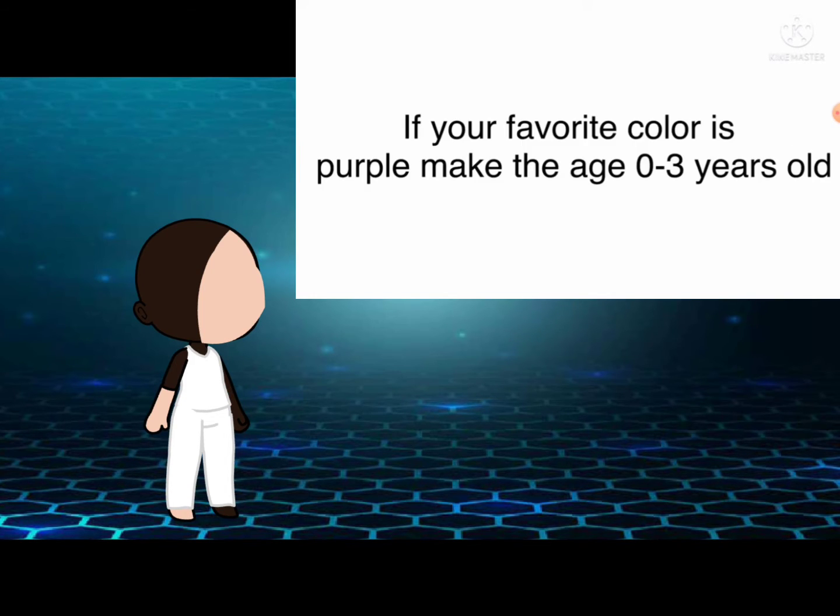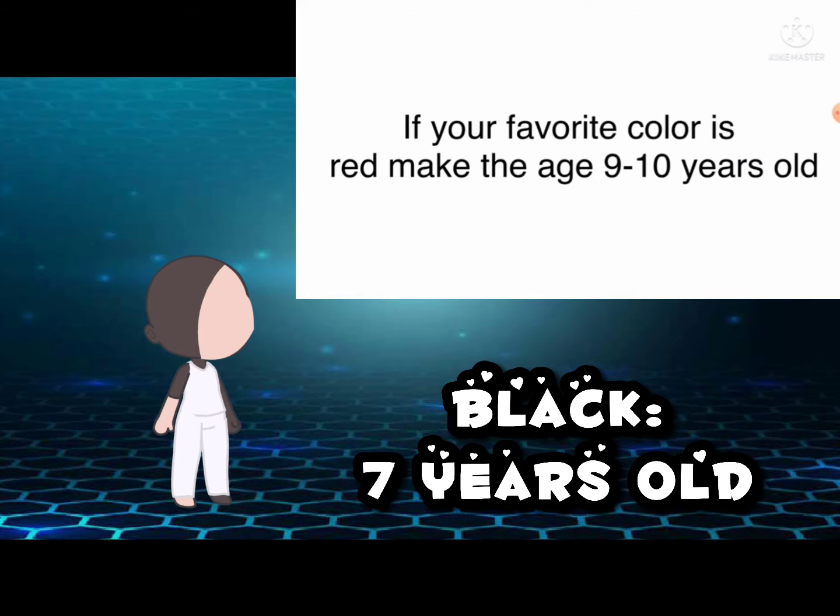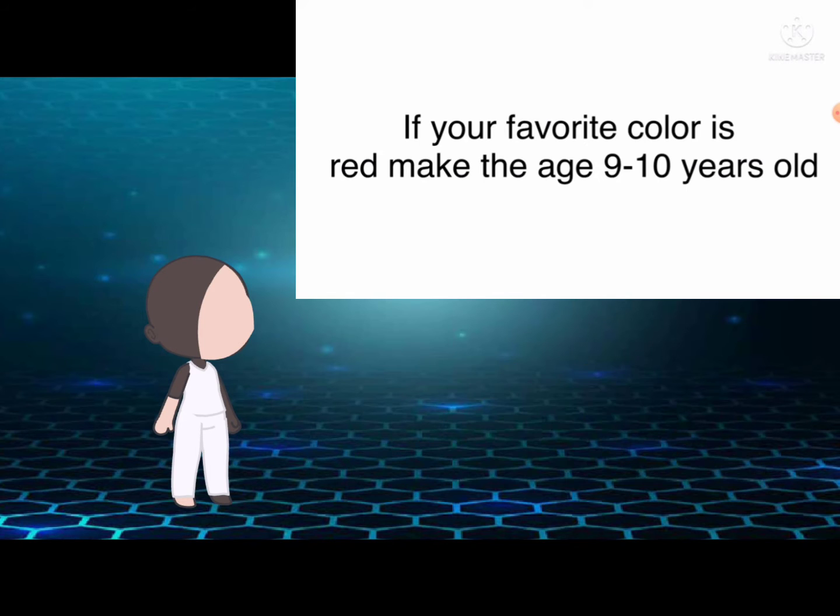Starting off with the age. If your favorite color is purple, make the age 0 to 3 years old. If your favorite color is pink, make the age 4 to 6 years old. If your favorite color is black, make the age 7 to 8 years old. If your favorite color is red, make the age 9 to 10 years old.